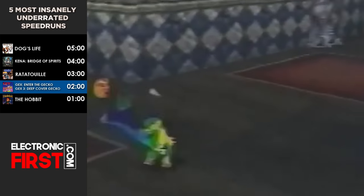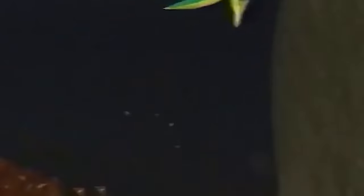Number 2: Gex Enter the Gecko and Gex 3 Deep Cover Gecko. Developed by Crystal Dynamics, the Gex franchise remains one of the best old-school platforming games, yet few players speedrun this franchise for some reason. The main character is Gex, a secret agent gecko with a love for TV and movie references. Levels take place across multiple worlds in a universe known as the Media Dimension. Gex travels to multiple worlds to thwart his arch-nemesis Rez's plans to take over the media universe and ensure the longevity of bad TV shows and Z-grade movies. The most recent titles, Gex Enter the Gecko and Gex 3, received critical acclaim for their great gameplay and level design.